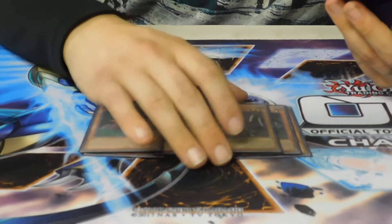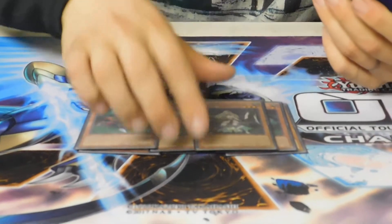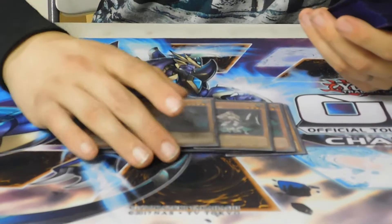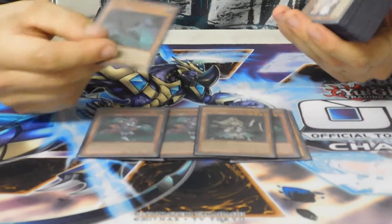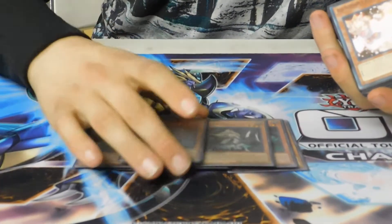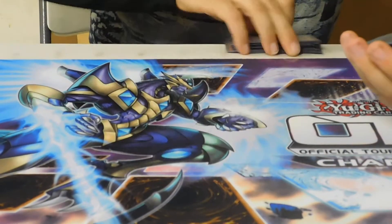I ran one Nemesis Archer — it was really good today. It helps spin back the Salamangreat stuff so it's not in the graveyard, and it's just a Giant Rat, so it helped me get there when Guru wasn't available. One Umishrix, which was just phenomenal the entire day — it's a 4700 body. I ran over an Ultimate Falcon that I Twin Twistered, and he's just really good. I would not cut it. Three Ash Blossom and two Effect Veiler. That's it for the monster lineup.